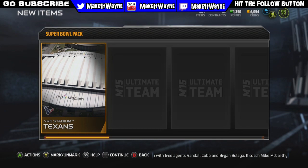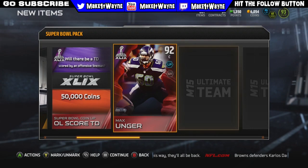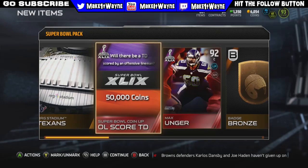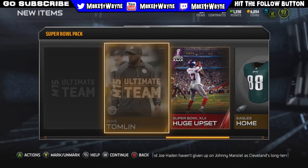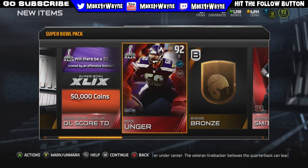Here is the first Super Bowl pack — I'm excited to see what we can get out of these. Will a touchdown be scored by an offensive lineman? The Patriots did get a touchdown as we get Max Unger. These packs are on absolute fire right now. Another elite — we get an Andre Smith! Are you kidding me? My pack openings have not been this good ever. We get a huge upset collectible, a bronze badge, and we also get a James Devlin.